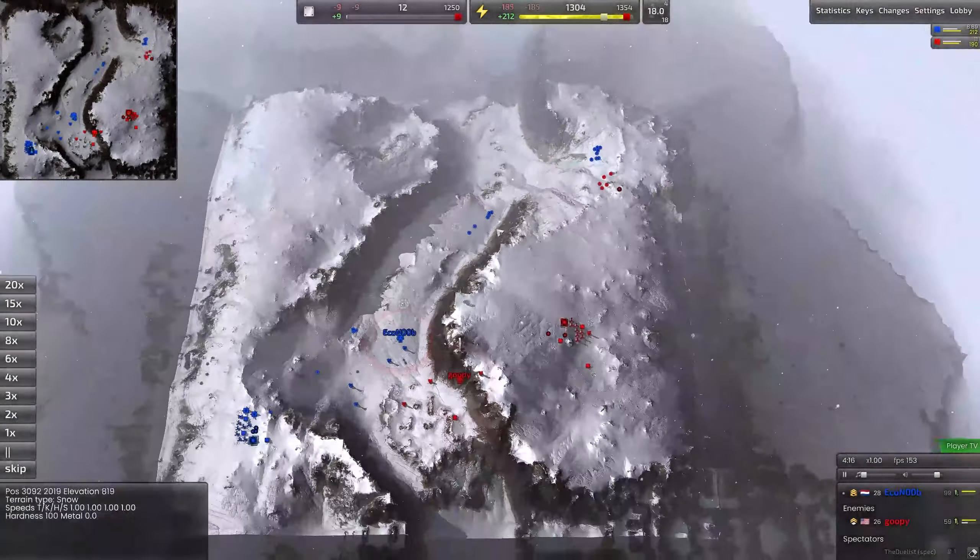As a caster, while there's a little bit of a lull here, this game is incredible to cast. The reason why is I can zoom in on any unit — I can hold spacebar and I can see all of the stats for that particular unit. So if I want to zoom in on a light laser tower and see the damage per second, mass cost, energy cost, and HP, I can see all of that really easily. As the Peewees and AKs engage there for Eco Noob, it's a really great casting tool.